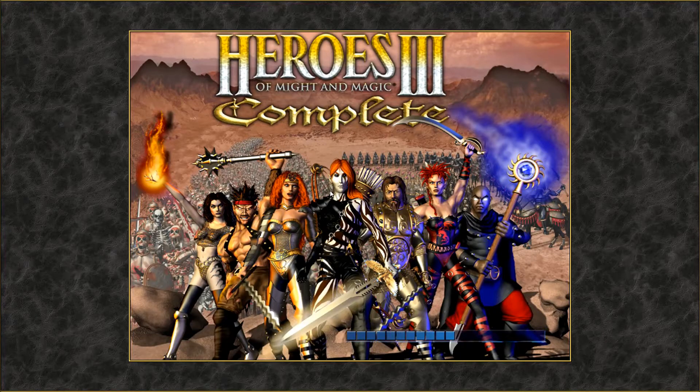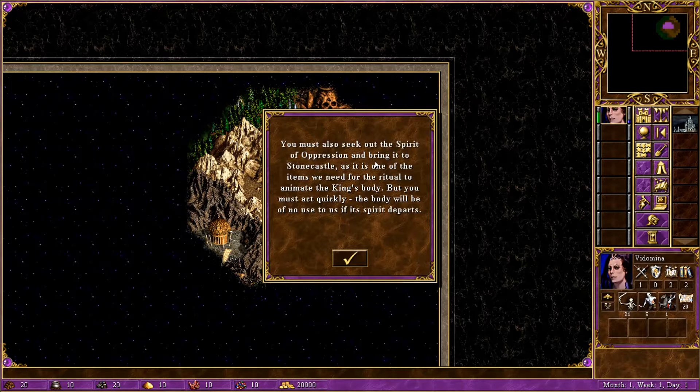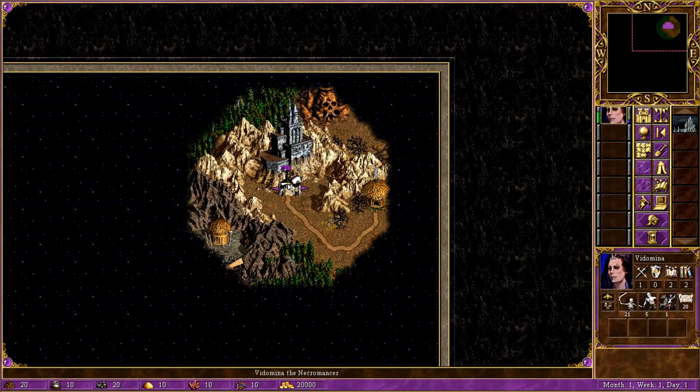This is just a bug of the cinematic with the HD mod, it can't be reproduced. Our spies tell us that the tomb of King Gryphonheart is located in the town of Stonecastle, near Erathia's northern border, in a place clear of the war with Nion and Uthul. Seek this place out and capture it so that we may animate the body of the king. You must also seek out the spirit of oppression and bring it to Stonecastle, as it is one of the items needed for the ritual.